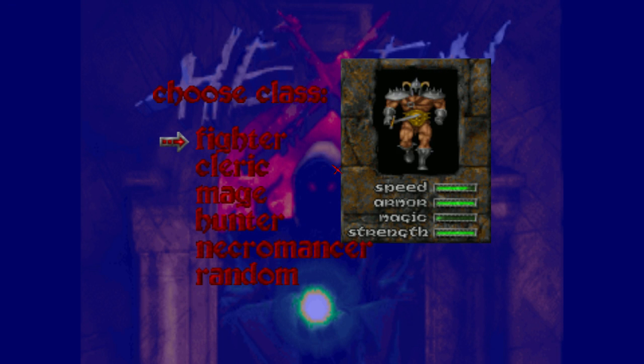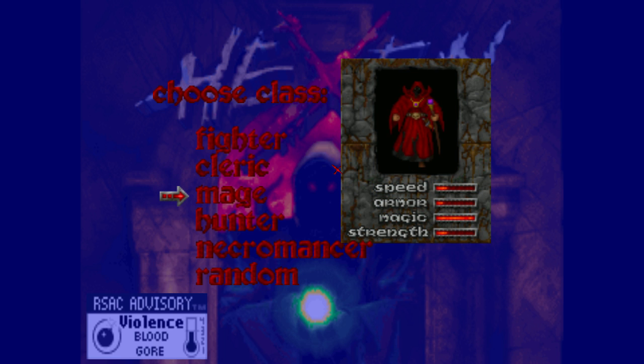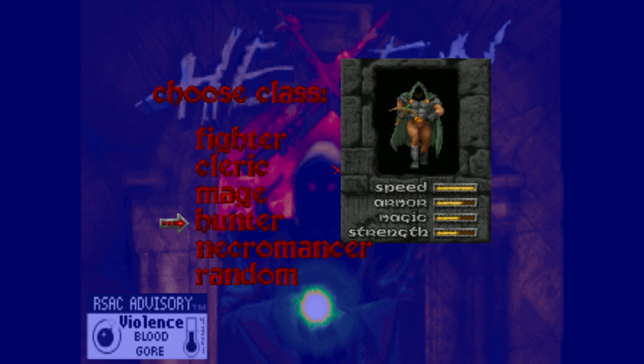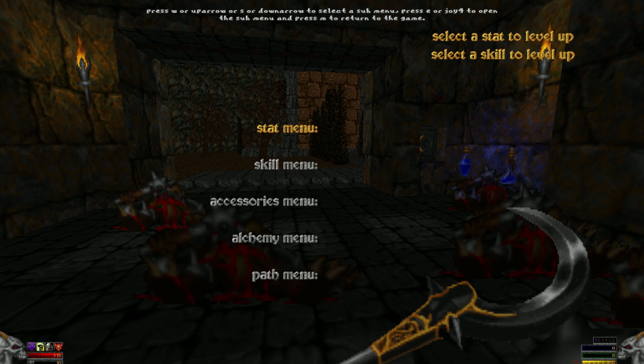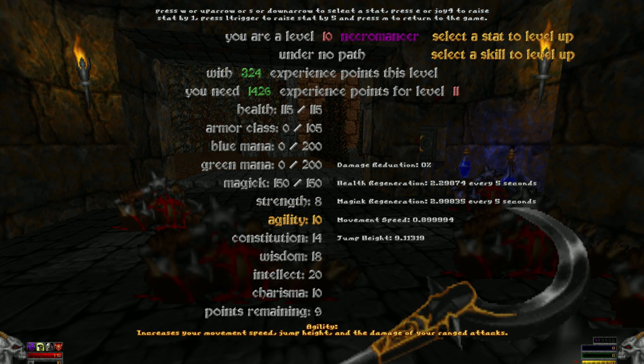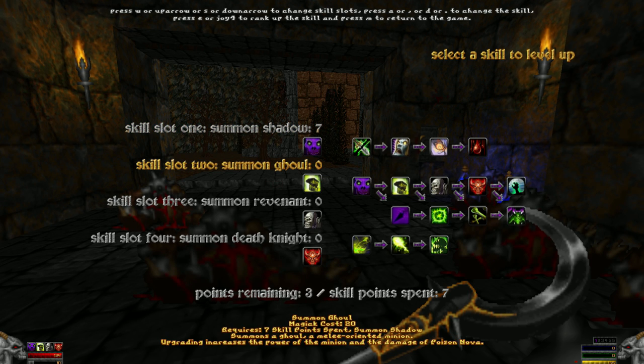Vanilla Hexen only has the Fighter, Cleric and Mage classes. Wrath of Kronos adds the Hunter and the Necromancer classes. The mod also adds attributes, a skill system, leveling up as well as specialization paths. It also adds an alchemy system, which I haven't had that much success with, as well as some other systems like artifacts.